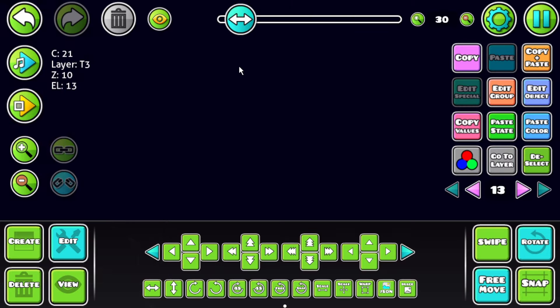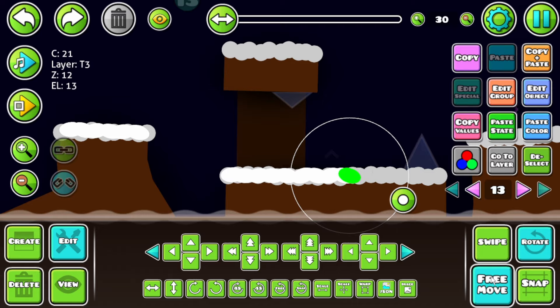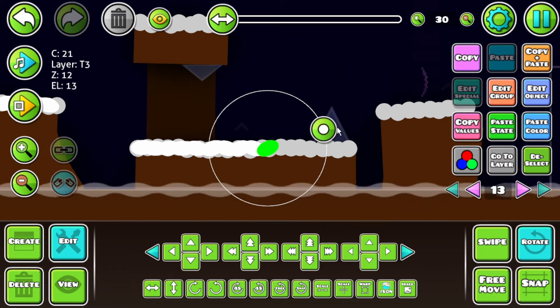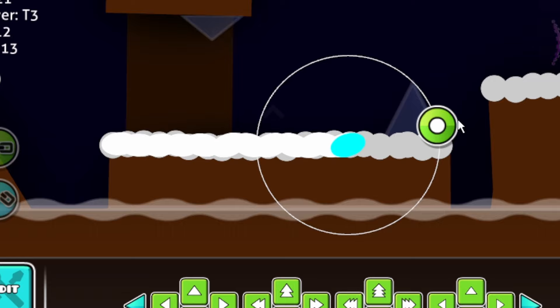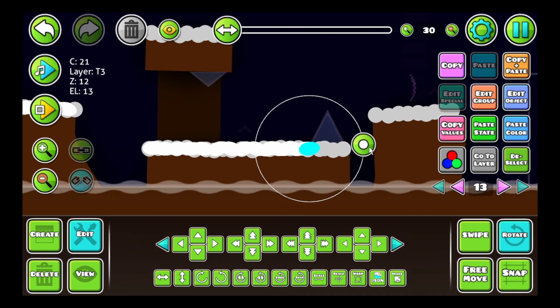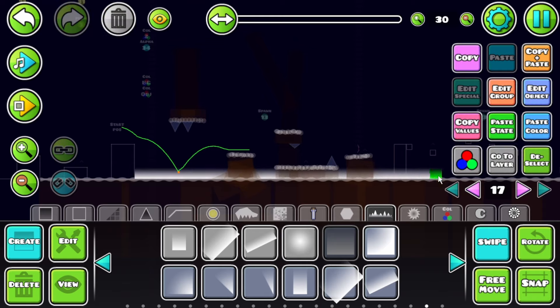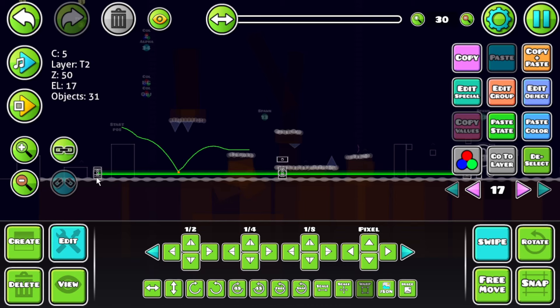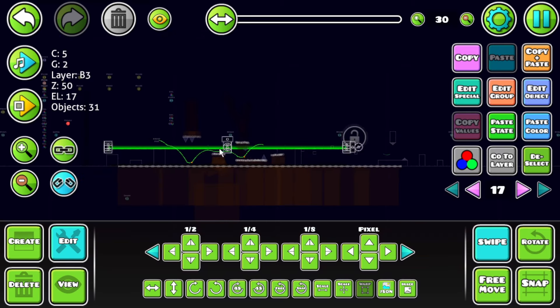And then I proceeded to not talk for about six minutes. So here's me adding snow to the blocks and random other details. We can add some texture like that - texture, I like texture. That's a fancy word that makes me seem like I know what I'm talking about when creating GD. I didn't talk for another five minutes either. So I added a thick T2 black gradient on the ground while adding a blending background gradient for depth.